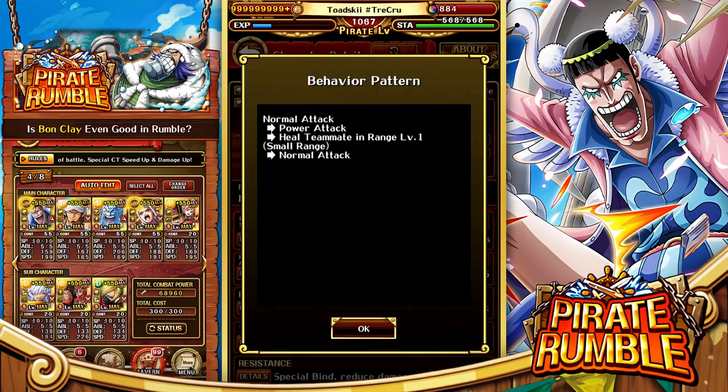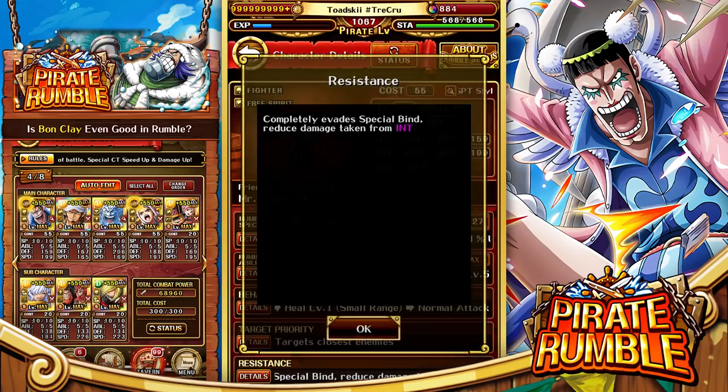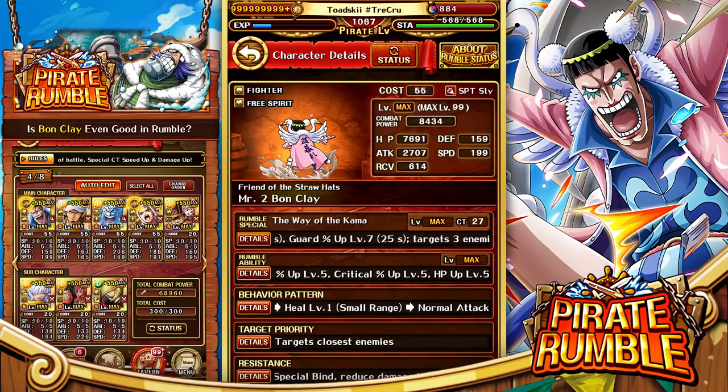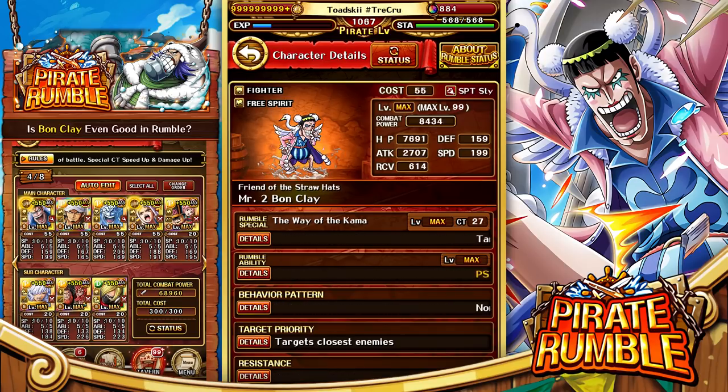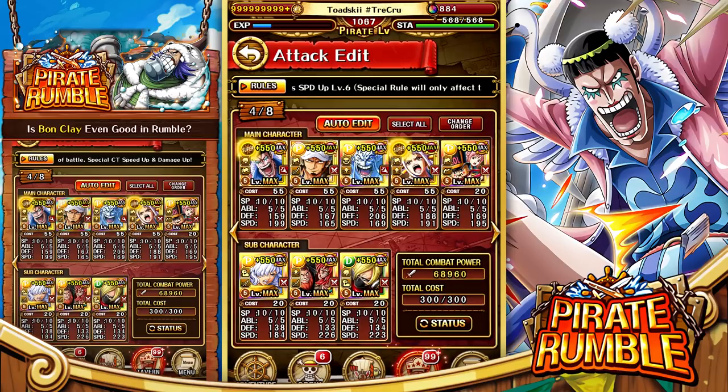He doesn't really provide defense like Germa would, but he does still provide pretty decent abilities that can help you out. His attack patterns aren't the best. He does resist special bind, and there's actually a bit of a typo — that should say reduce damage taken by a certain percentile. His stats aren't the greatest either, only around 7600-7700 HP, which should definitely be higher.